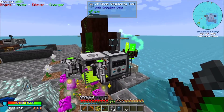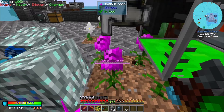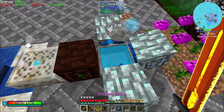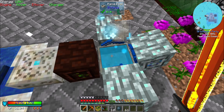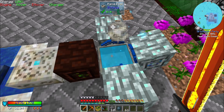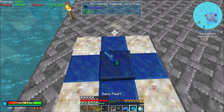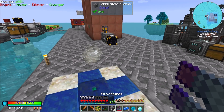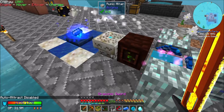Now, the problem is we need a way to turn this machine off when this guy's full. That's a thing we're going to have to deal with. We'll figure that out. But that's pretty cool — that is pretty stinking cool. Now would probably be a good time to automate Terra Steel.